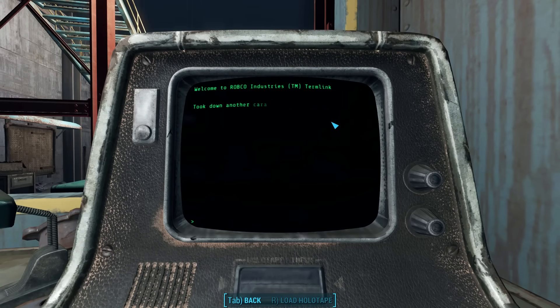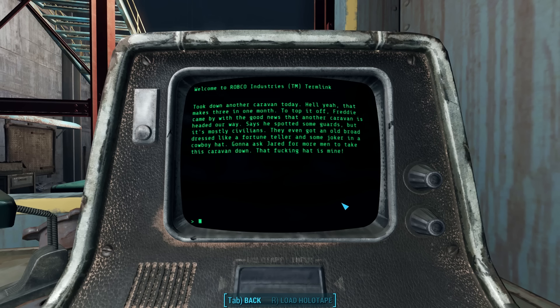Inside the terminal, we find only one entry — 'Caravan': 'Took down another caravan today. That makes three in one month. Freddy came by with good news that another caravan is headed our way. Says he spotted some guards, but it's mostly civilians. They even got an old bra dressed like a fortune teller and some joker in a cowboy hat. Gonna ask Jared for more men to take this caravan down. That hat is mine.'